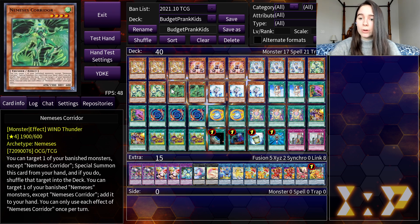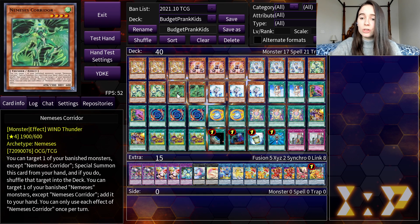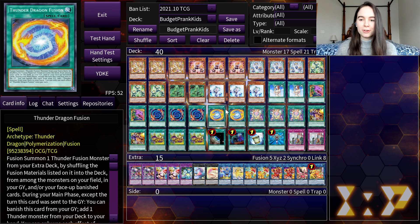We have Nemesis Corridor so that we can get ourselves a Meow Meow back more easily. You can target one of your banished monsters, add it back to the extra deck, and also special summon this card, which is really good. It can also be useful for link summoning. Because this card is in here, we are also running Thunder Dragon Fusion, which will let us get out our Battle Butler more easily — our main boss. After you get out Battle Butler with Thunder Dragon Fusion, the next turn when it's in the graveyard, you can banish it and add Corridor to your hand, which lets you recycle Meow Meow.